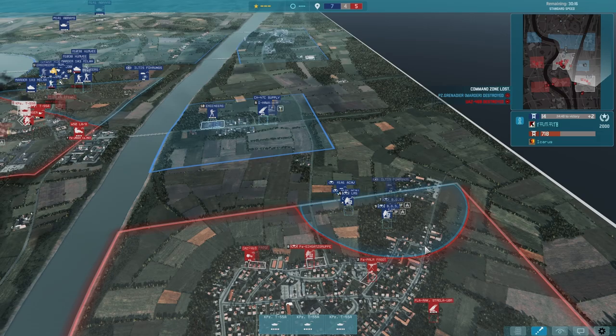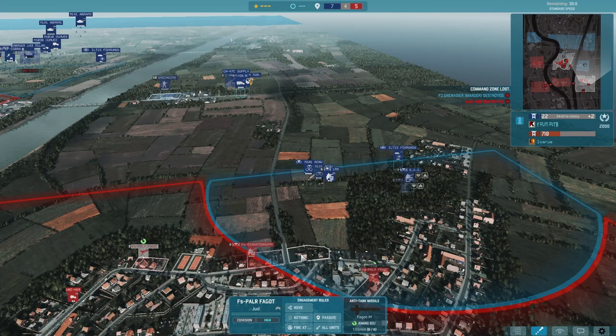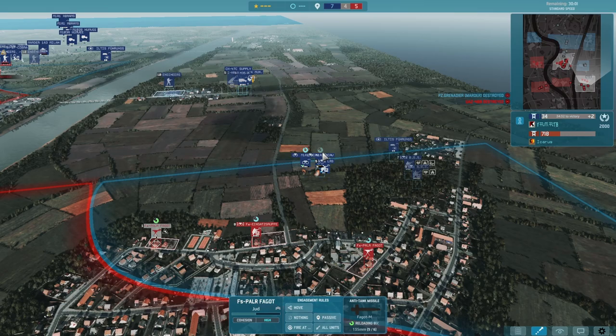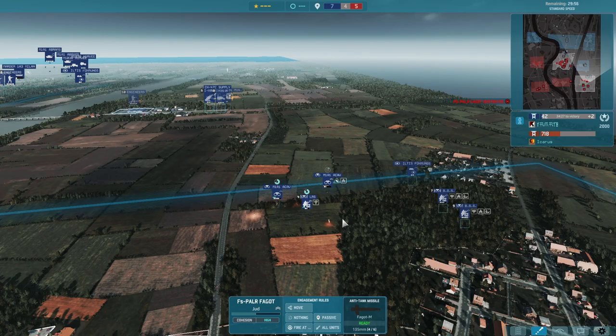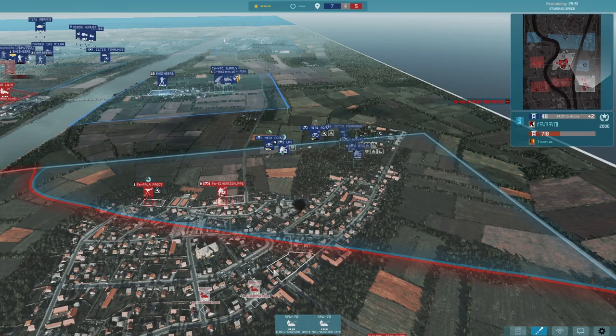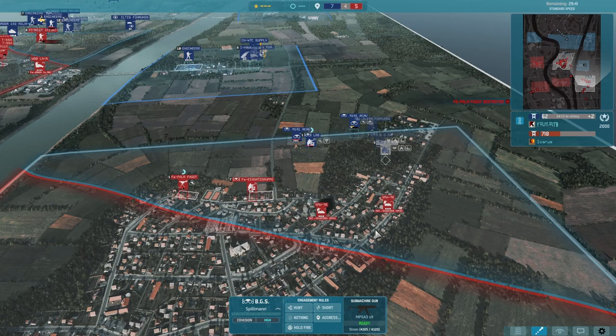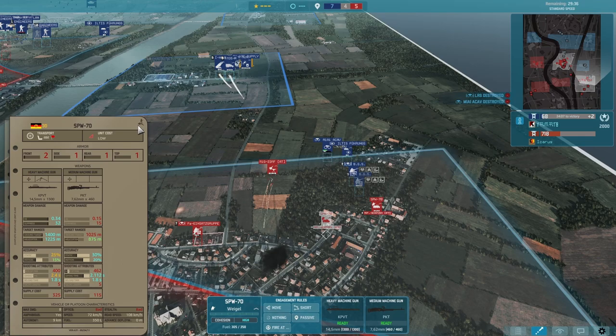Then my 55s engage. Over in this flank, he does get into the zone — I wasn't concerned about this. I'd buy two Gots to pincer him. These guys are vetted up — in fact, I think they're double vet. These jams are out. Bring up some Motoschutzen. I know he's got just BGS in here — he's got no ETs. I'll just run up right to him with some BTRs, and he is done.